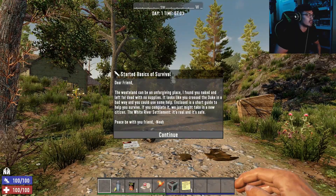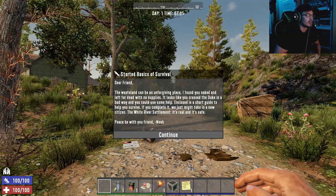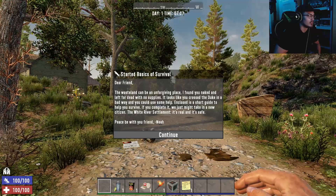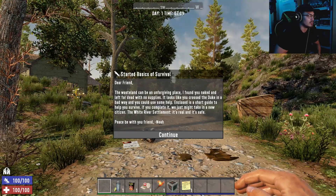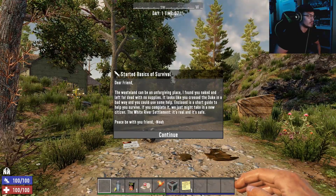The wasteland can be an unforgiving place. I've found you naked, left for dead with no supplies. It looks like you crossed the Duke in a bad way, and you could use some help. Enclosed is a short guide to help you survive. If you complete it, we just might take in a new citizen. The White River Settlement, it's real and it's safe. Peace be with you friend, Noah.